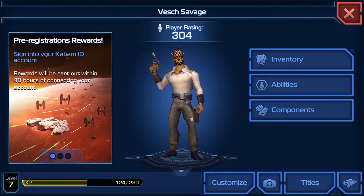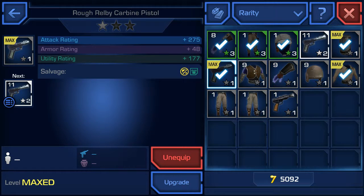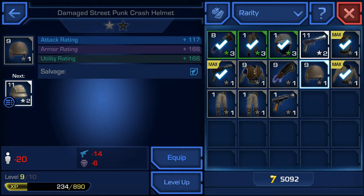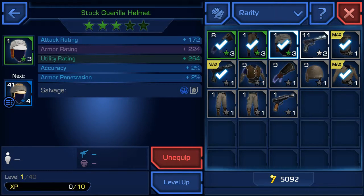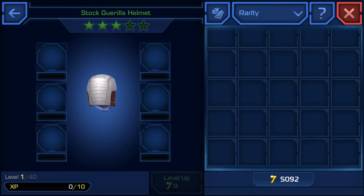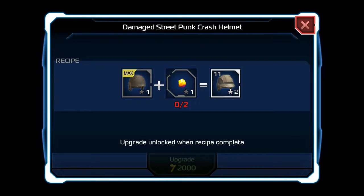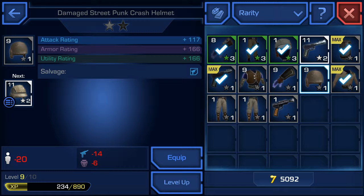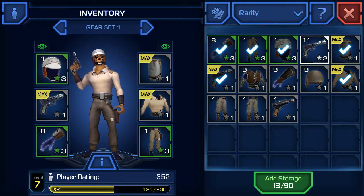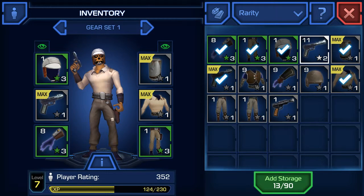Once you start accomplishing different missions you'll get more items in your inventory — for example a helmet, a weapon, gloves, things like that. Touching an item allows you to equip it. You can also level up your various add-ons using energy packs from the grid of boxes on the right. Selecting them lets you upgrade and get additional points. The green helmet I have selected has a lot of points. Once an item has maxed out its upgrades, you'll see a 'max' icon so you know to focus on other things.